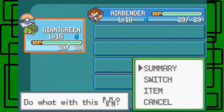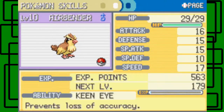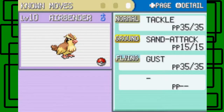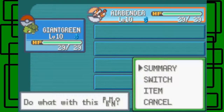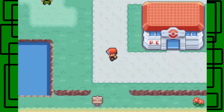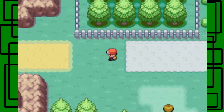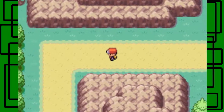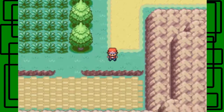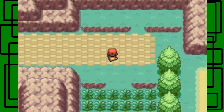Okay, so I'm back. Let me show off the team. Giant Green is now level 10, and at level 10 he learned Vine Whip, which is pretty cool. Airbender is now level 10 and learned Gust at level nine, so that's pretty cool. Now we're going to take on the second rival battle, which is again optional. His starter is going to be level nine and he'll also have a Pidgey that's level nine, so I want to be prepared for this battle.